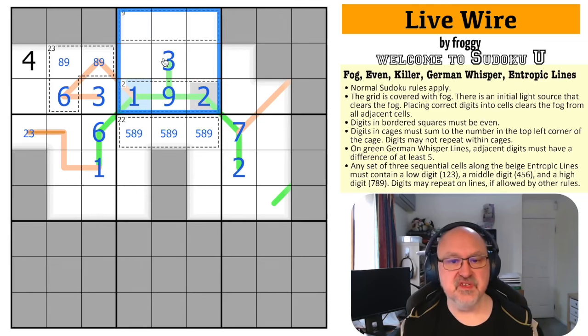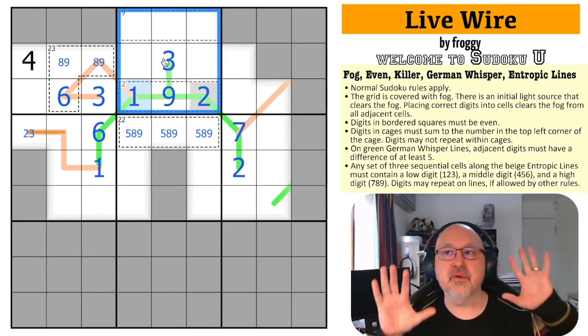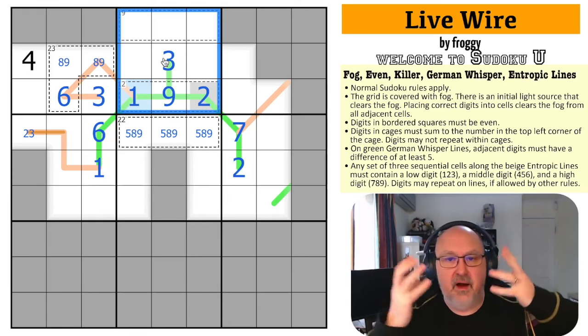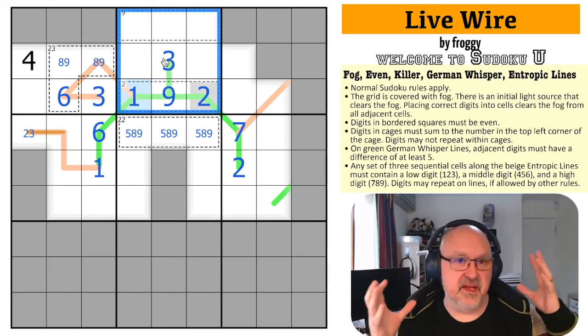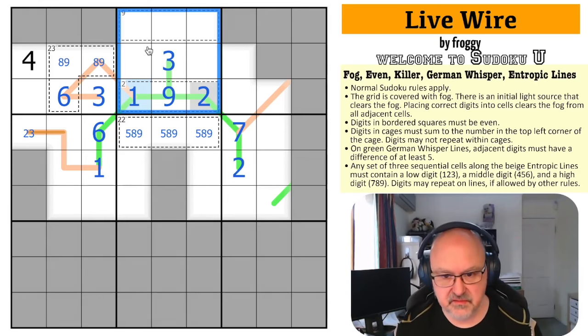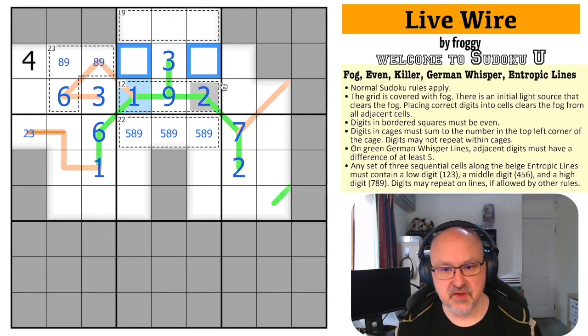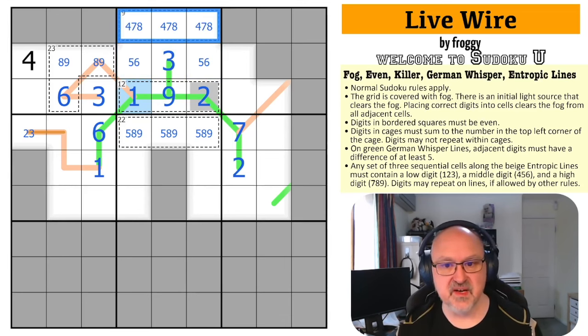The entire box sums to 45. With 12 + 19 + 3 = 34, those remaining cells must sum to 11. I can't use 9+2, 8+3, or 7+4 because those digits are already placed. So these are 5 and 6. The leftover digits are 4, 7, and 8 — and 4+7+8 = 19, which matches the cage.